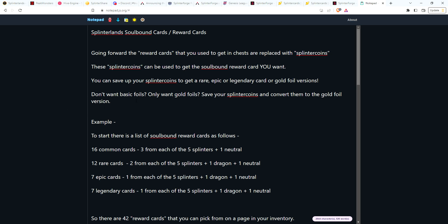Let's say you don't want the basic foil versions — maybe like me, for guild brawls you only do gold foil brawls. Instead of getting basic common cards in your reward chest and hoping to eventually get a gold card, with this you could save up your coins every day when you open your chest and wait until you have enough to get the gold foil version.